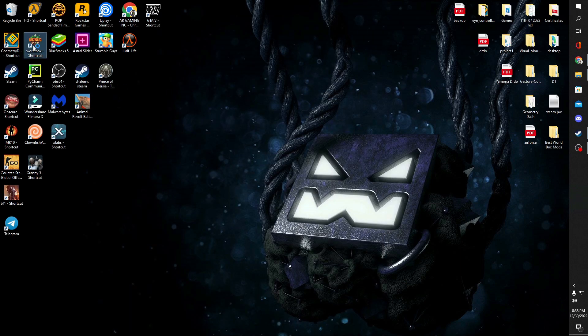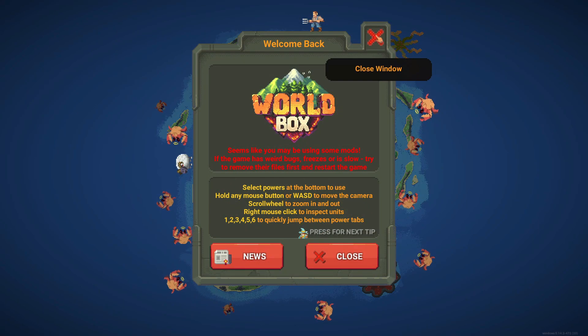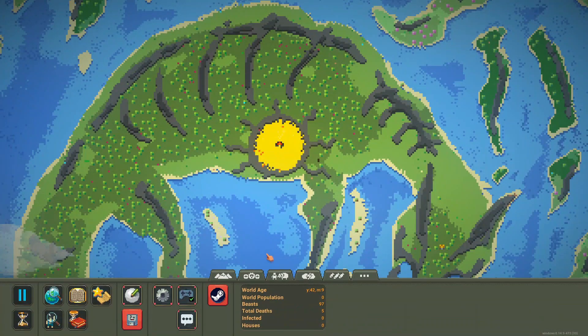Now open WorldBox. You will now have all traits unlocked, but the achievements are not unlocked.